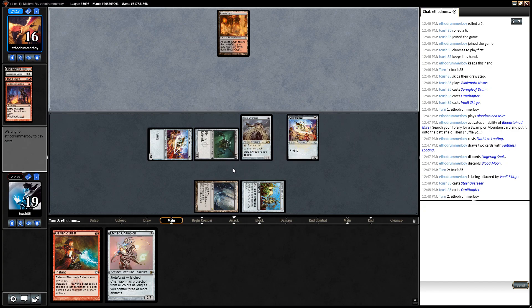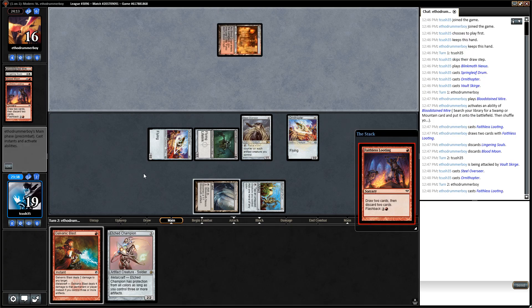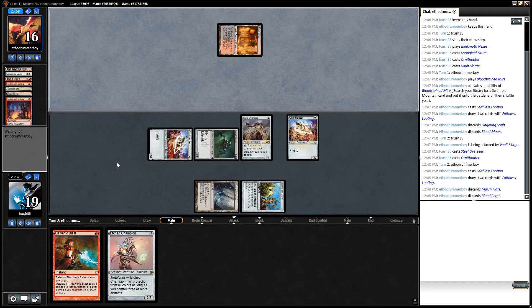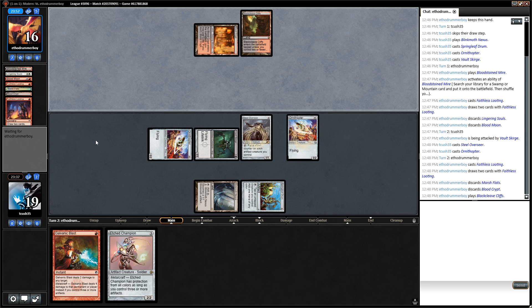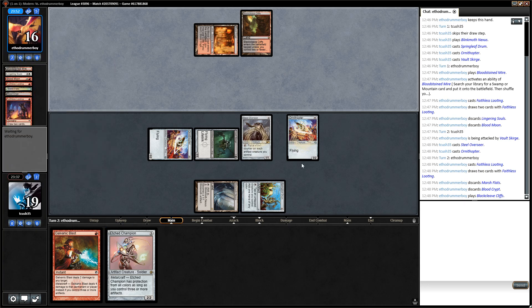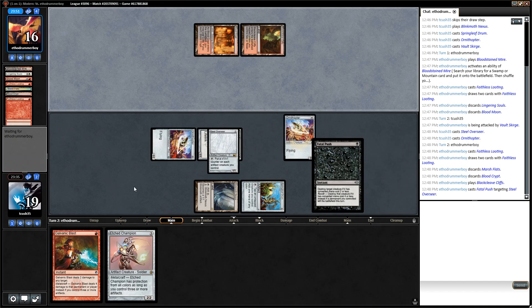I didn't have to play the Ornithopter now since I could cast it with Steel Overseer, but if I do it this turn and Steel Overseer lives it's another point of damage I can attack with next turn. The reason to keep it in hand would be if this is Black-Red Hollow One — it would be another card I could discard and not lose. Fatal Push on the Overseer.